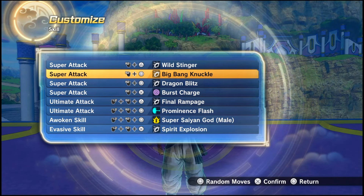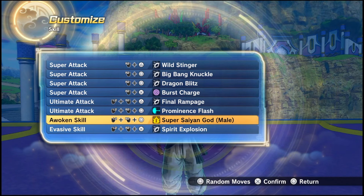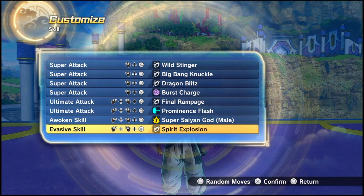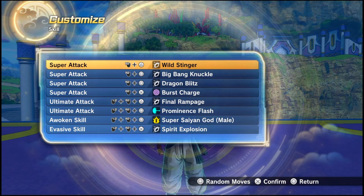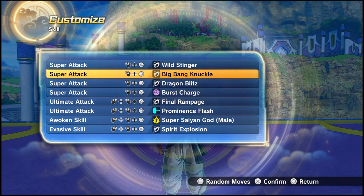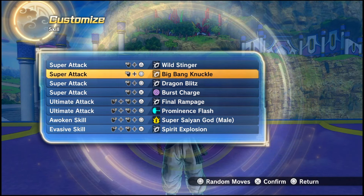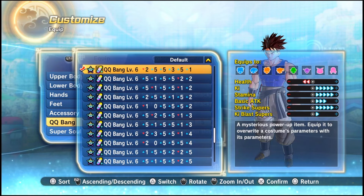The skills I'm running are: Wild Stinger, Big Bang Knuckle, Dragon Blitz, Final Rampage, and Prominence Burn. I got some Ultra Rumble brain rot. Also Prominence Flash, Super Saiyan Guy Mill, and Spirit Explosion. The reason I'm not running top-tier super attacks is these all work well together and they all keep the Super Saiyan God fire aesthetic - like Wild Stinger and Dragon Blitz all look the same.